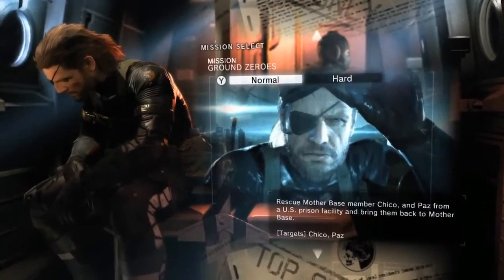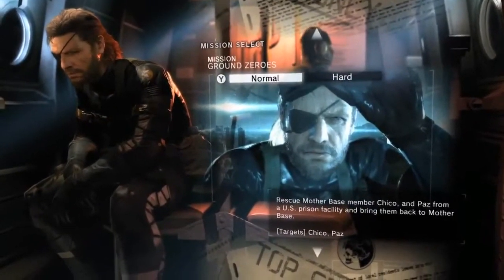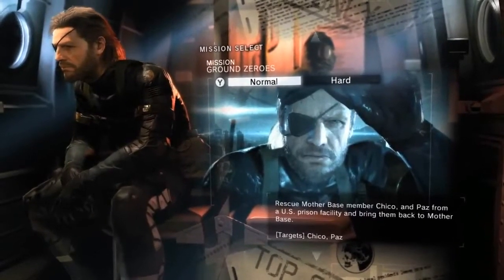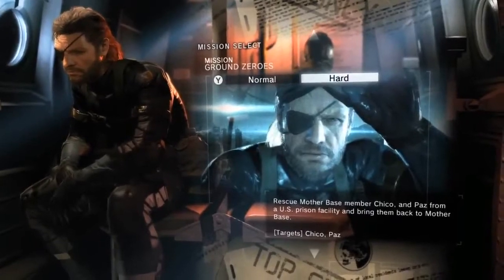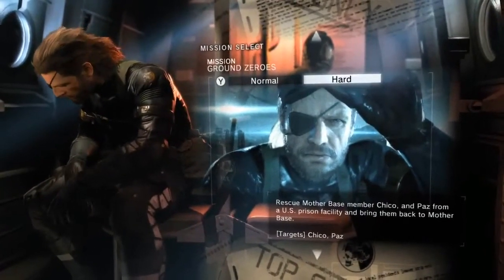For today, we'll be sticking with the main Ground Zeroes mission, which serves as the prologue to the Phantom Pain. Each mission has two difficulty settings which can be selected before starting each stage: Normal, for those who want to enjoy the flow and story of the game without getting stuck, and Hard, for players craving a more realistic experience where the AI and game settings provide more challenge.